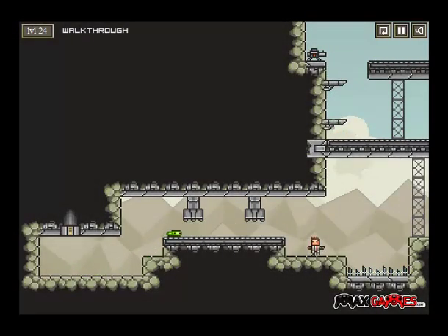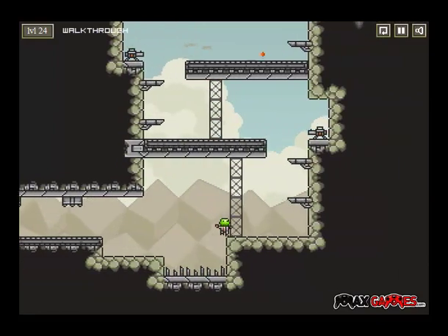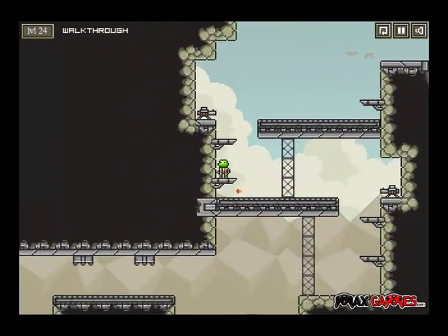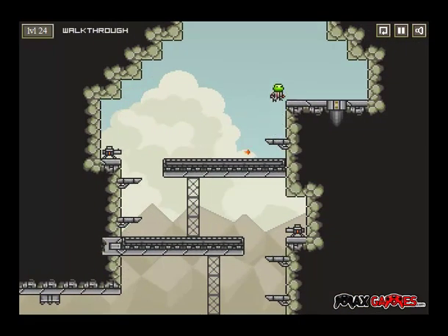We've got conveyor belts pushing the other way. It's very fortunate that jumping near those spike things does not hurt you, otherwise I would be dead blob of slime stuff.